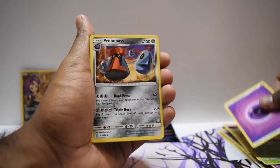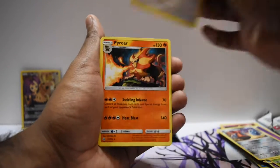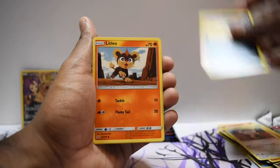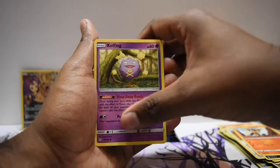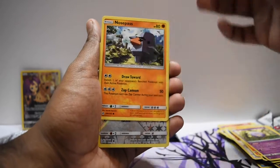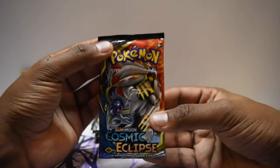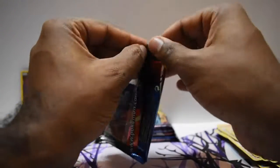Pro, Wilpass, Igglybuff, Pyroar, Stufful, Pawniard, Litleo, Koffing, Nosepass — and a sad Eevee — and a Passimian. Pack number three, so there is that.